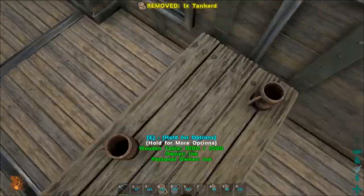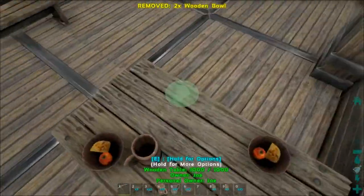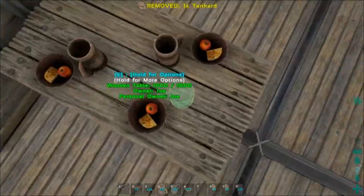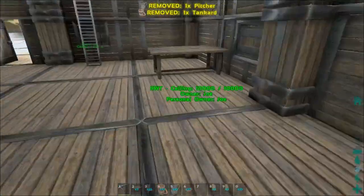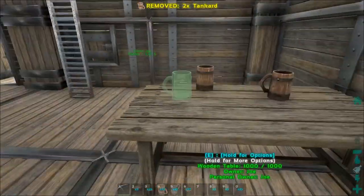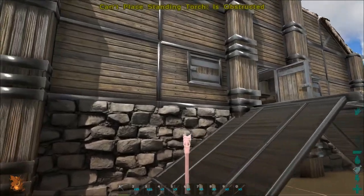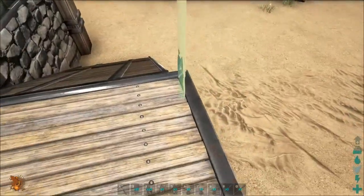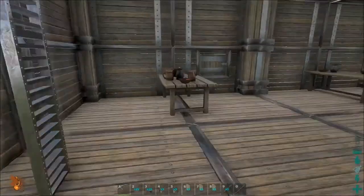Let's get drunk together — let's add a keg. Arr matey, now you're talking! Let's add some lighting to the building: standing torches outside and candles inside.